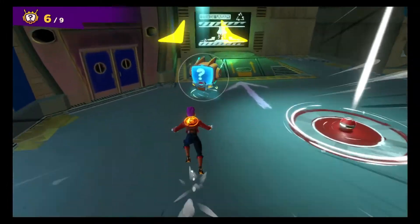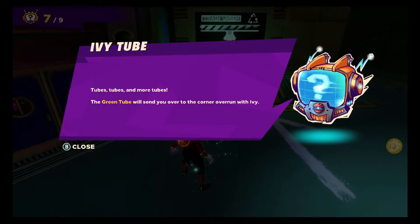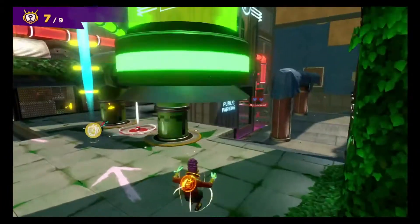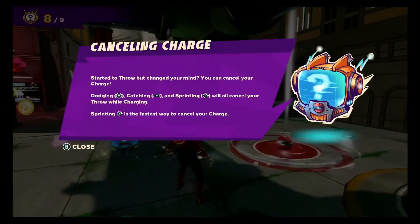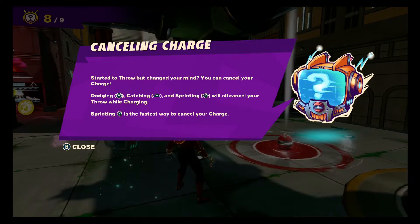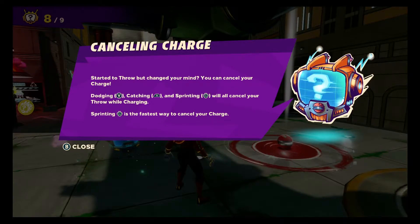The green tube will zip you over to the green ivy corner. Up here on the moon, turns out terraforming is harder in practice than on paper — so until they figure it out it's just a cactus up here. The green tube will send you over to the ivy corner. Cancelling charge: start a throw but change your mind — you can cancel your charge by dodging, so pressing Y, catching, and sprinting will all cancel your throw while charging. Sprinting is the fastest way to cancel your charge.